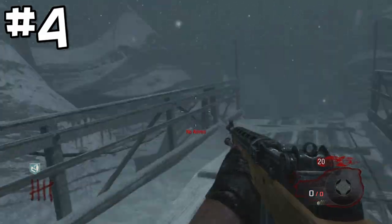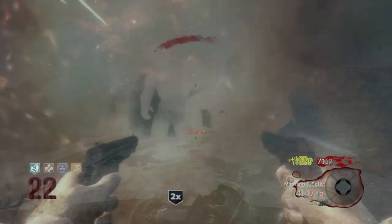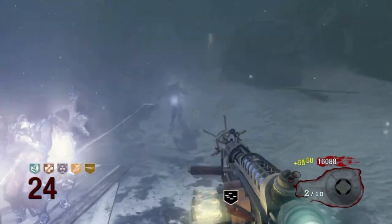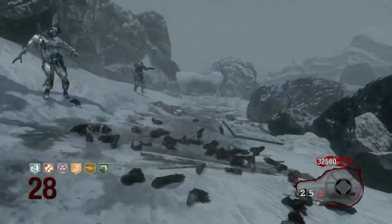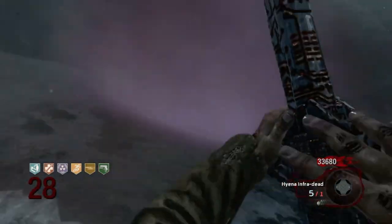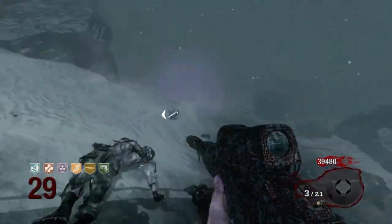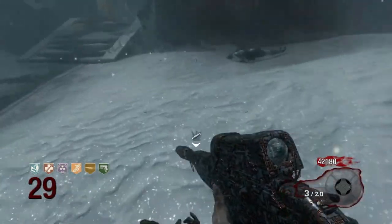Coming in at the number 4 spot, we have the base of the lighthouse on Call of the Dead. What would Call of the Dead be without this area? It's literally inclined perfectly so you can use PhD Flopper to maximum effect — you can PhD Flop right off the incline. It's the most open space in Call of the Dead, and without this spot the map would be terrible because George Romero doesn't let you camp. Works perfectly for the Scavenger, you can run little circles, run the zombies into it, PhD Flop. It's not too easy, but it makes the map so much better. Thank you Treyarch for adding that.